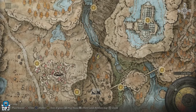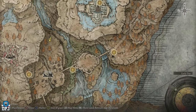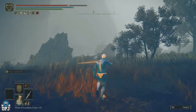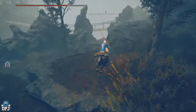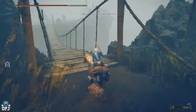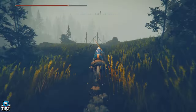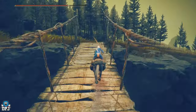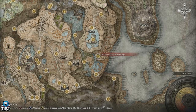Now we're going to cross this bridge here and make our way all the way around to the Church District High Road grace. We are now at the grace of the bridge leading to the village — this is where we want to get to.